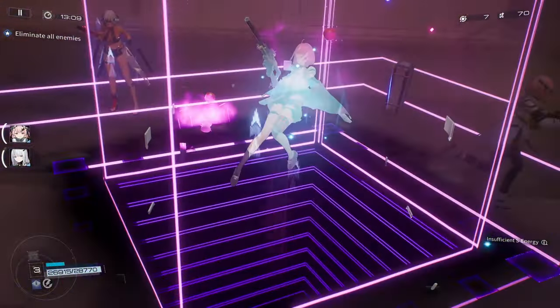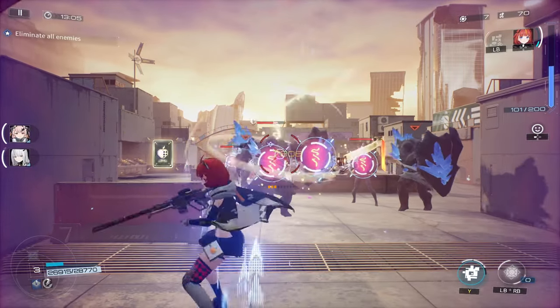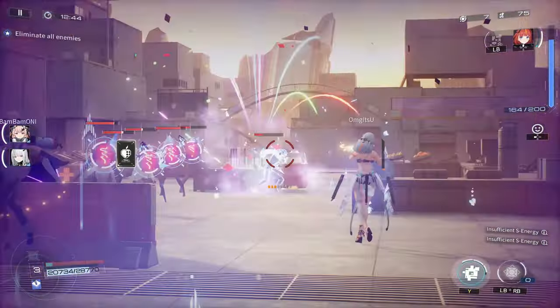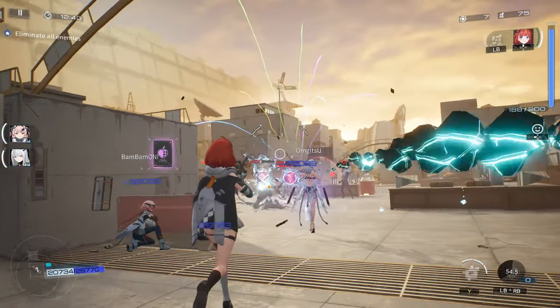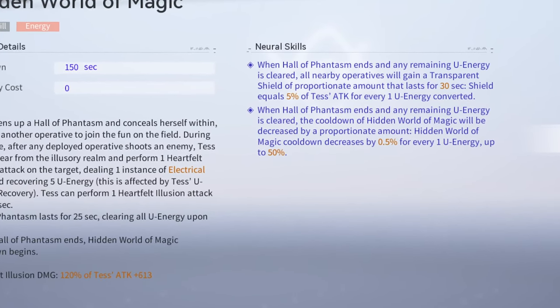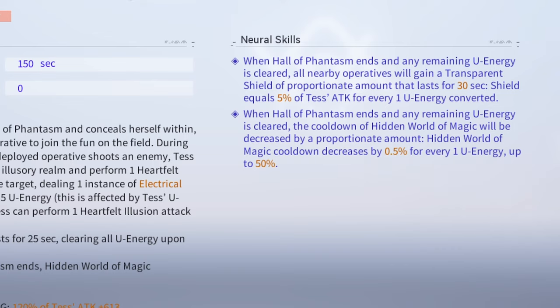Her ultimate, Hidden World of Magic, is the bread and butter of her kit. Once cast, Tess will conceal herself within her Hall of Phantasm for 30 seconds. When the on-field operative attacks, she will launch a coordinated attack after them from the illusion realm and recover ultimate energy for the team. Once her ultimate time ends, it will consume any remaining ultimate energy. Her neuronic enhancements will allow her to provide additional benefits to the team and herself based on how much ultimate energy was consumed when Hidden World of Magic ended, but they are nothing major.